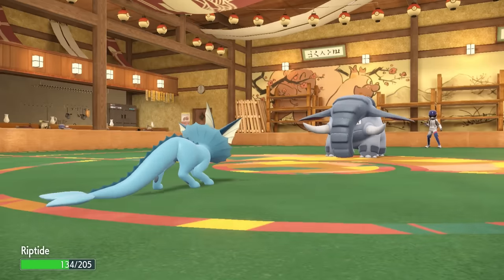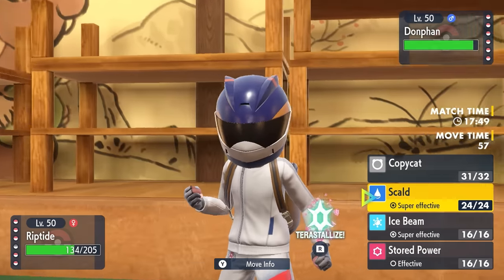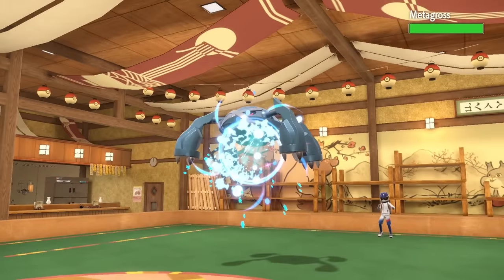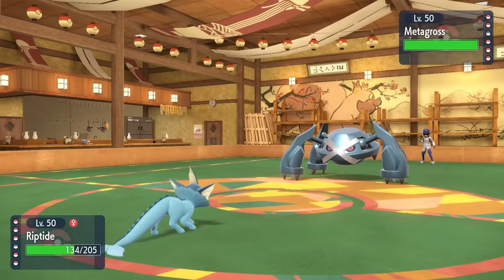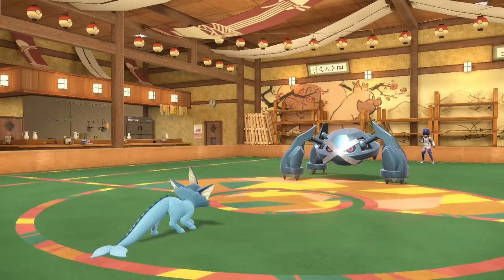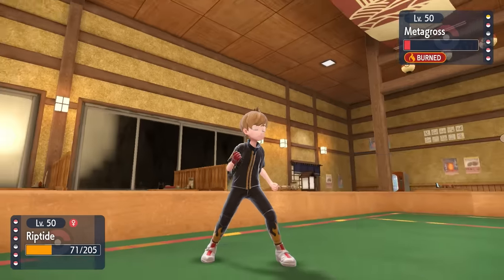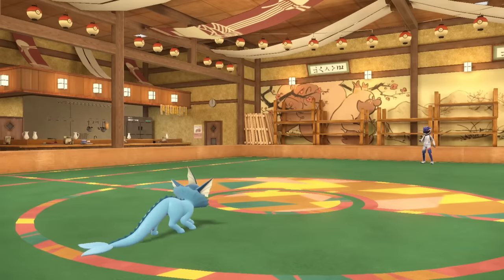They go for Rapid Spin to get rid of Stealth Rock and it actually gets a critical hit, which is annoying. But at this point I'm now going to be faster than everything they have. I'm working with Scald on this set — it's just 10 less power than Surf. While it easily takes care of Donphan, they go back into Metagross. I know Metagross can hit me with neutral damage from Zen Headbutt, but a plus two Scald does a whole bunch of damage — nearly takes it out and we actually get the Burn. That's exactly why we run Scald here, allowing me to take the Zen Headbutt. If I just had Surf with that extra 10 power it probably would have been better in general, but it's fun to see the Scald burn pay off. I outspeed, go for that last Scald, and it finishes off the Metagross. That's two pretty big Pokemon out of the way.